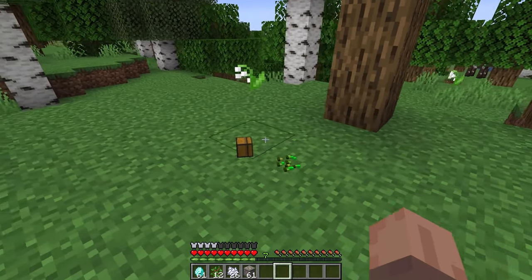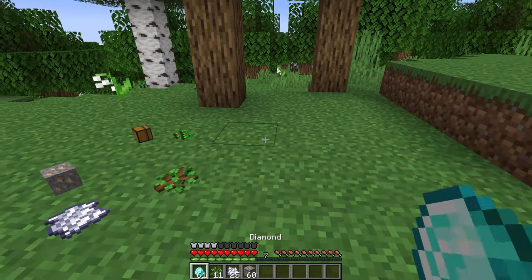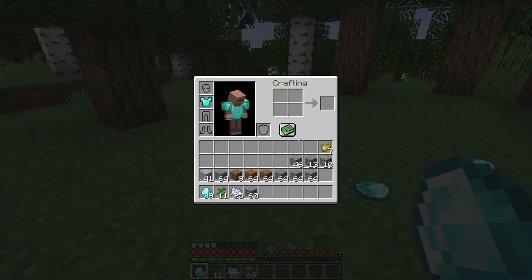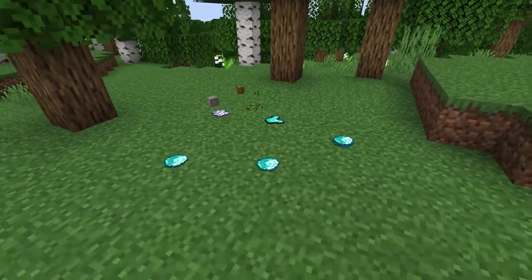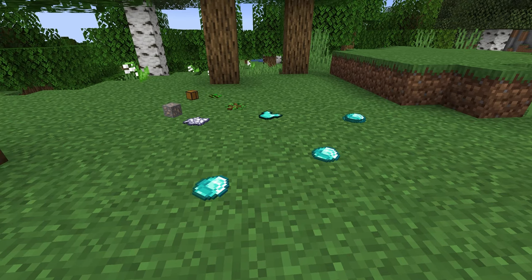One of the mods I love seeing people use just because it makes the game look nicer is the Better Dropped Items mod. This does exactly what you're seeing on screen — all items that are dropped will just sit flat on the ground, and I think that looks extremely cool. It's definitely cooler than the vanilla Minecraft system but it still feels like a vanilla game. The way your items work on the ground will be completely the same — they'll stay for exactly as long, but they look like this instead.